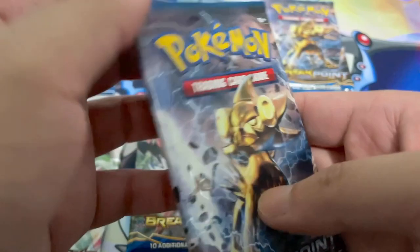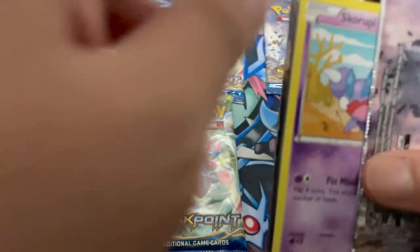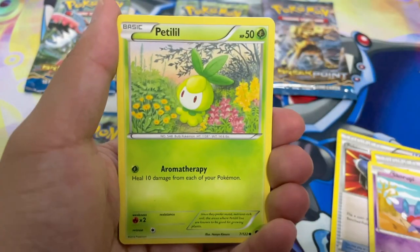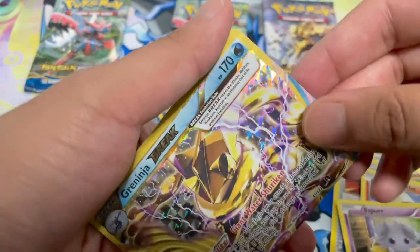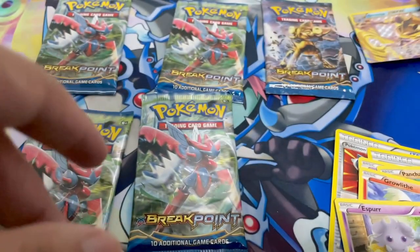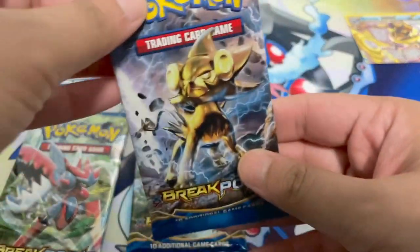Next up, got a Luxray. I haven't really had any crazy pulls from Breakpoint. I really want the secret rare Gyarados just because it's such a nice card. From the back we got a Pokémon Catcher — I think I saw a Break card there — Nuzleaf, Delinquent. I'd love the full art. Scrafty, Petilil, Pancham, Growlithe, Espurr, a Greninja Break — sweet — and a Shiftry as our rare. Nice, we got a Break card — hence the name Breakpoint. Go beyond, plus ultra!